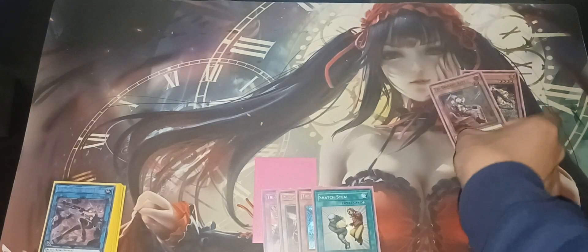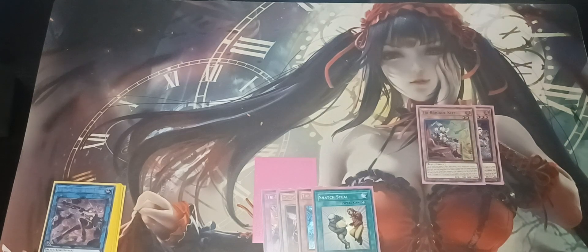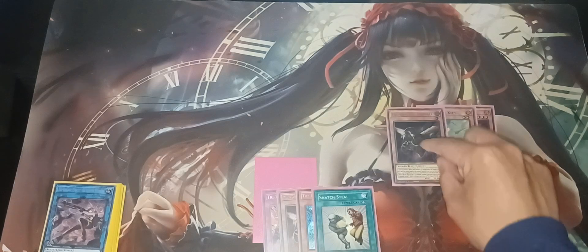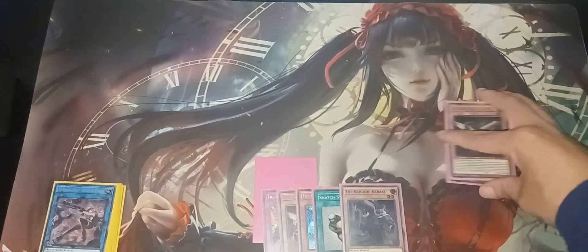Then you're gonna want to send away your Kit, and then Kit's effect would send away another Tri-Brigade. So you want to send away Nerval, because Nerval — anytime it is sent to the graveyard — you can search for any Tri-Brigade monster and send it to your hand. So I'll go Kuras.